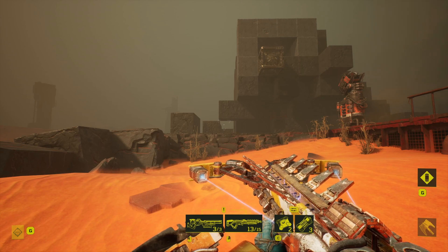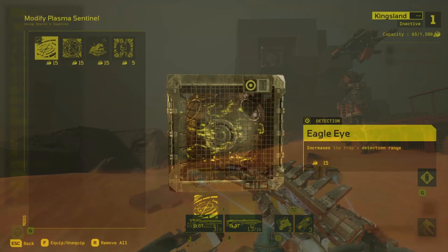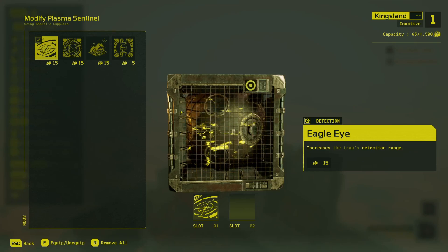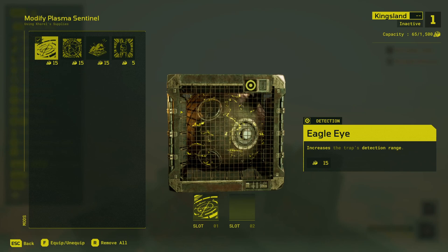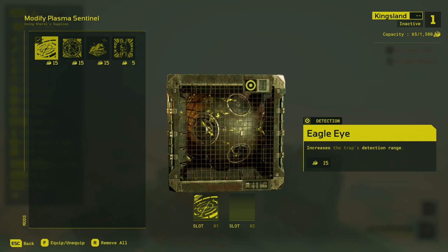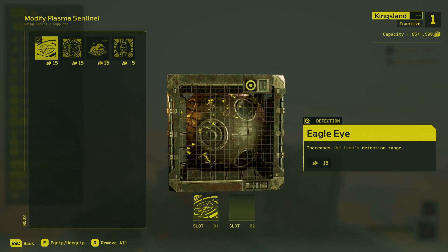Many of the plasma sentinel's objectives can be accomplished perfectly without using any mods whatsoever. Let's take a look at what these much-maligned mods actually do. Eagle Eye is probably the least popular of them, but it increases the range of the plasma sentinel from five and a half to roughly seven and a half blocks — that's a two-block range increase, or about 40%.